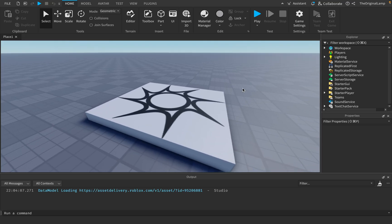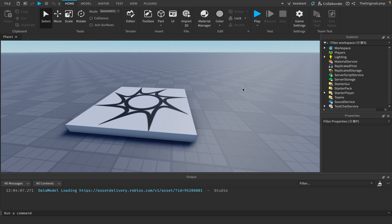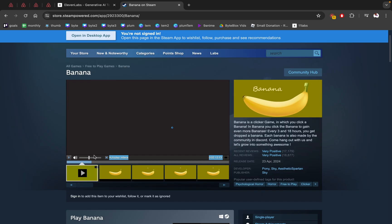All right, so I don't know if you've heard of the game that's kind of breaking Steam right now, but it's called Banana. It's free — not paid. You could go play it right now. Let me just play the video so you can see.